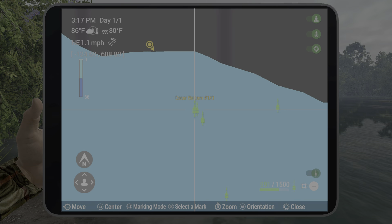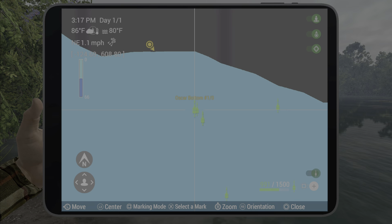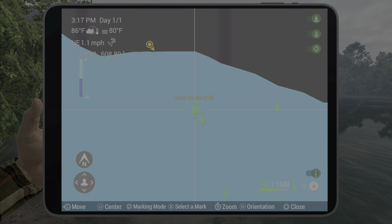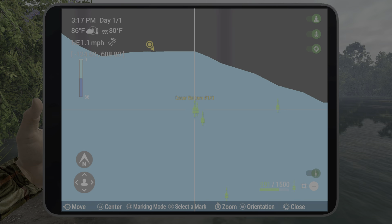Welcome back folks to Amazonia Maze Brazil here in Fishing Planet. For the unique Oscar, you're gonna want to spawn at Orchard Beach or Orchard Shore, take a left, and come over to these lily pads. Throw right in front of the lily pads.